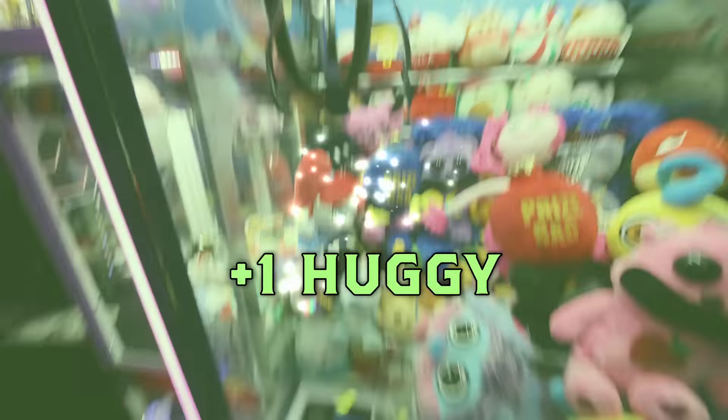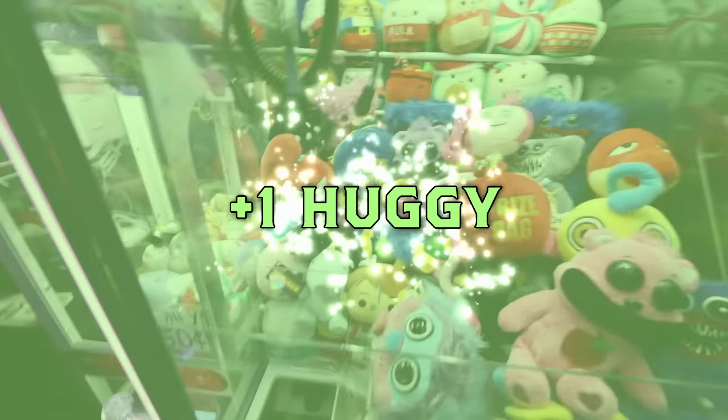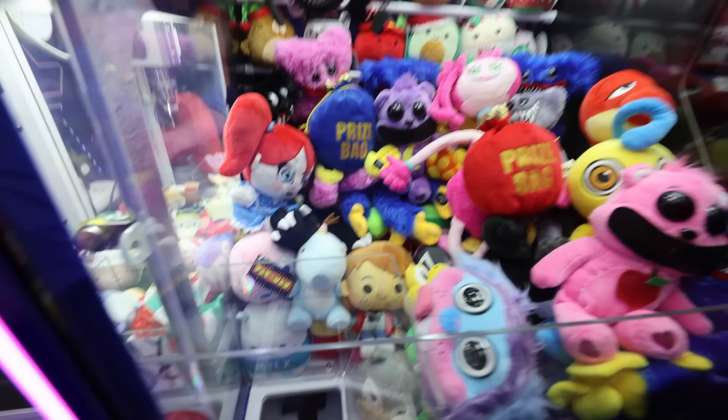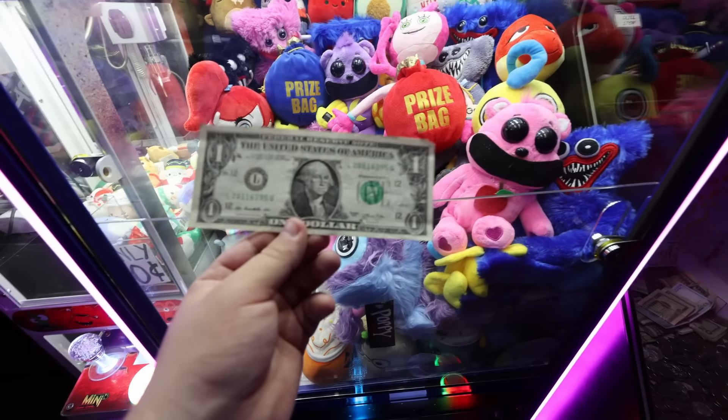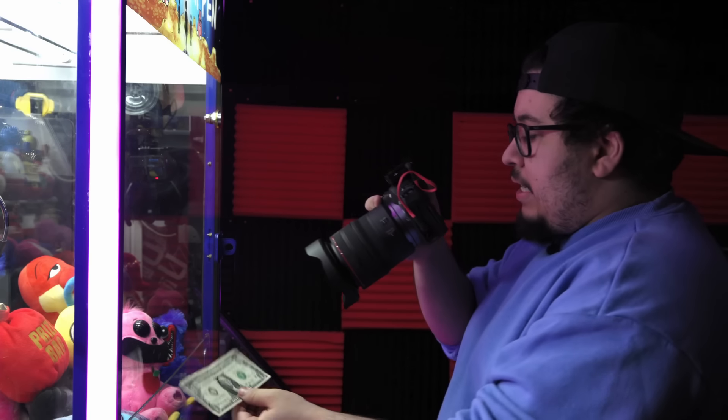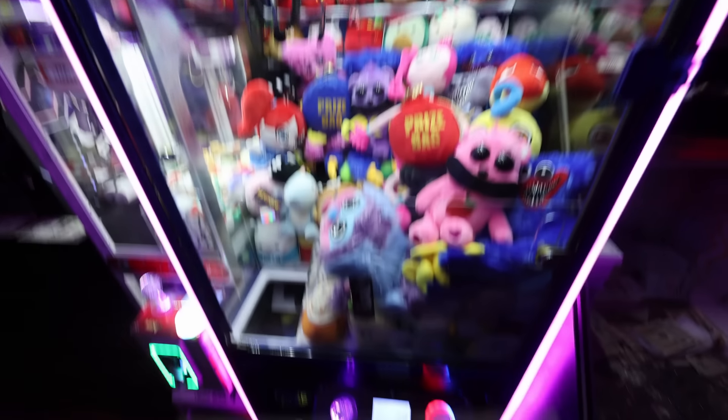I think we go for our first prize back here because we do need to get the yellow smiling critter. There we go. Hopefully that one has that hidden key. Who else can we get? Maybe Huggy Wuggy right here is next in line. No way — two in a row! Can we get the green smiling critter? Oh my gosh, if that would have flipped in, I would have lost it.